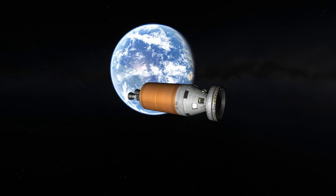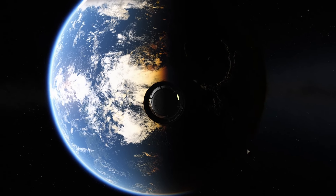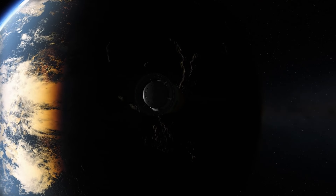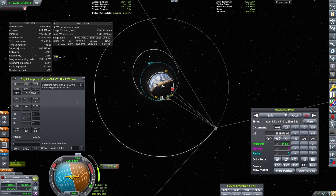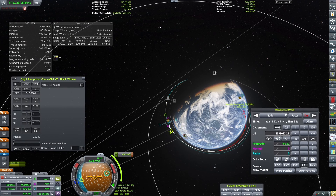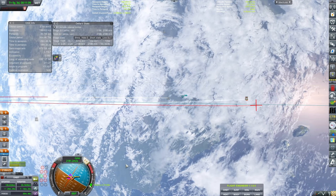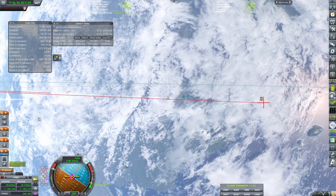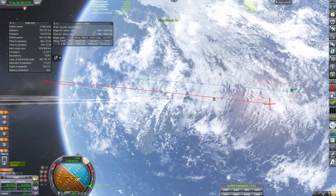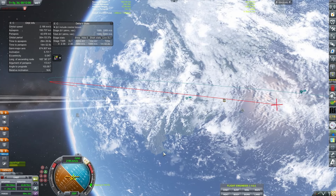I wanted to preserve our orbital engine fuel so I can brute-force our apoapsis down to a calm orbit around 70 kilometers, giving us a nice smooth low re-entry angle. I don't like coming in hard and fast, especially not with a tourist. Jebediah loves it and Bill can tolerate it, but Tito Kerman has no need to fear for his life.